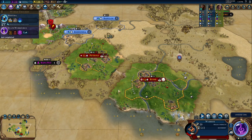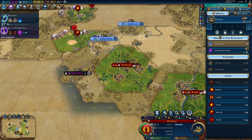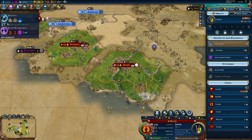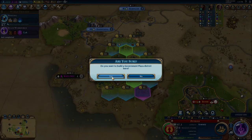We don't really need an early campus. We might build a trader here and then build a government plaza. We could get it in the capital, but we don't necessarily need to — we can get most things in the capital.